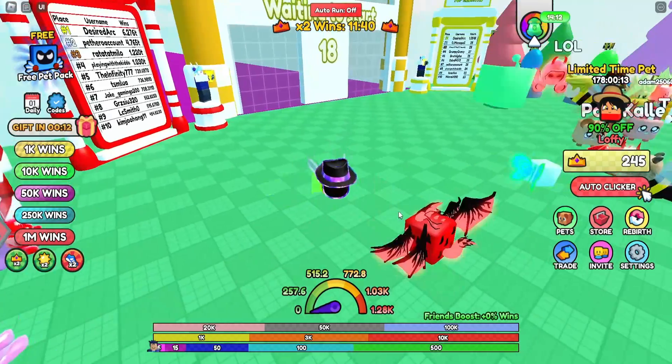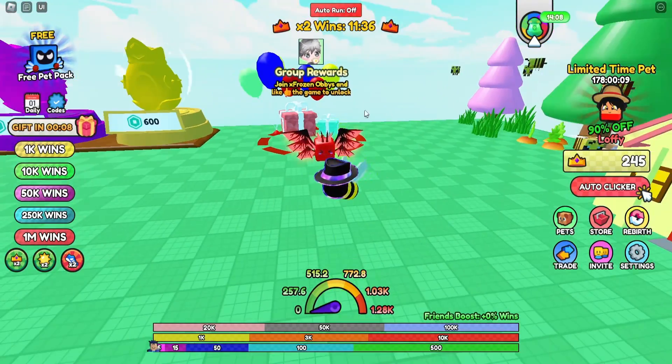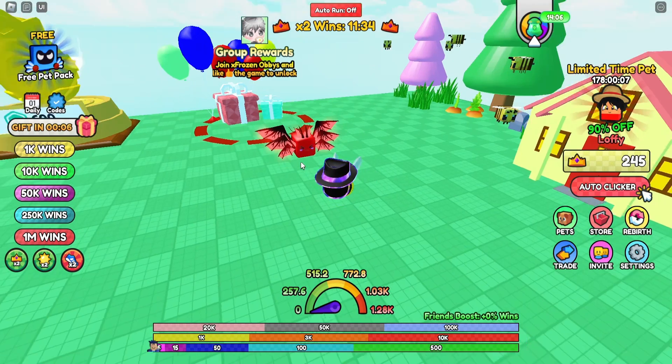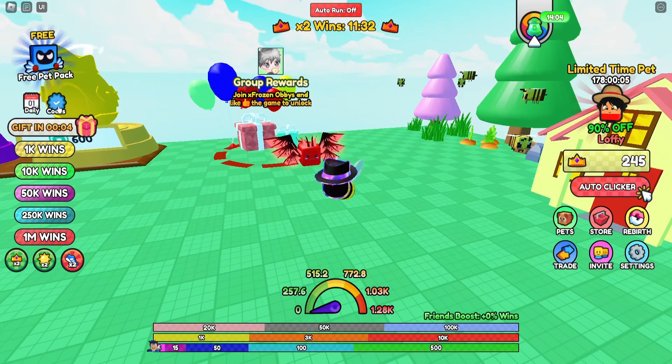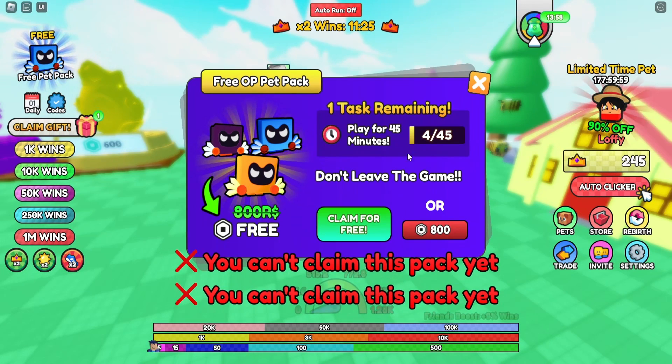Today I'll be showing you how you can get this really cool looking red pet right here that's following me. To actually get this pet using codes, you need to go ahead to the left side of your screen.